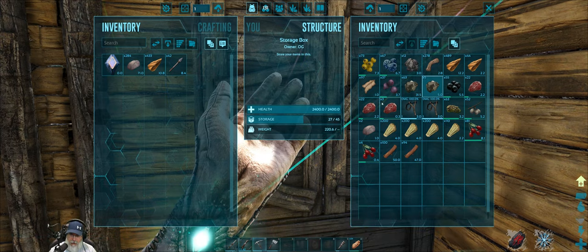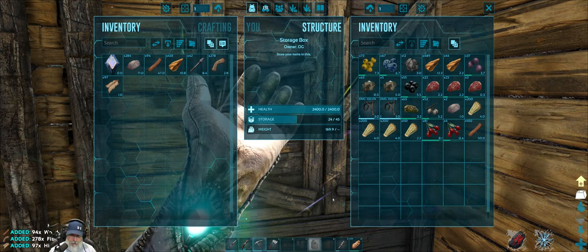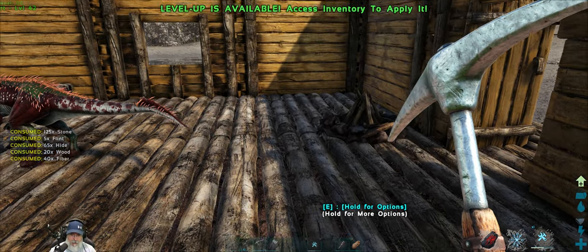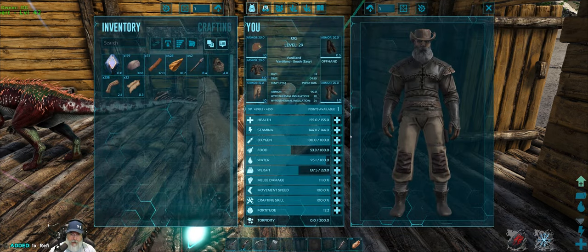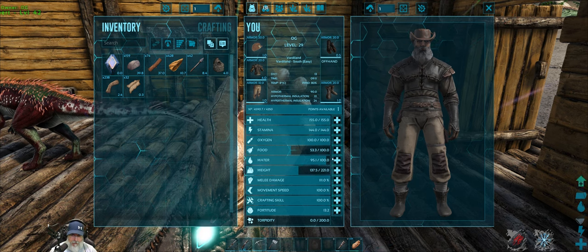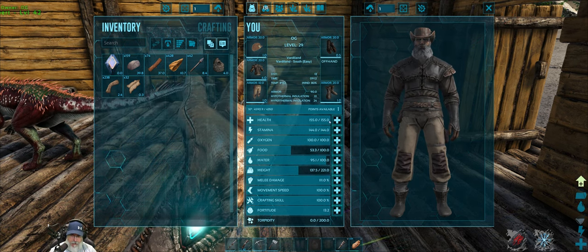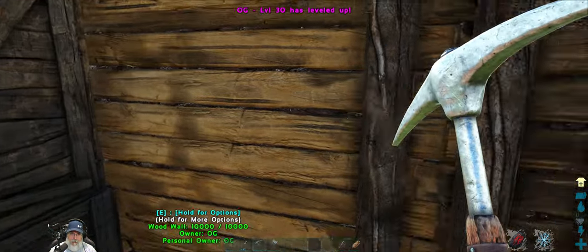And we also have level two. We're at 155 health, fortitude's at 13. Let's go stamina. We'll worry about engrams later. I'm going to put that stuff back in there, grab the furnace, and put the furnace just in the corner here.